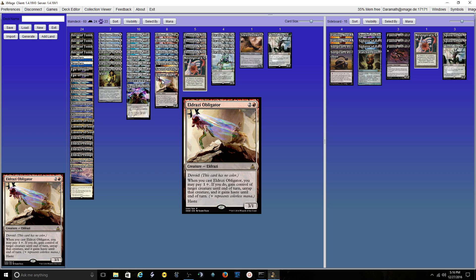I run one Eldrazi Obligator in the main and I'm looking to bump one up to the sideboard — I just need to figure out what to take out for it. This card has been really good every time I've cast it — I've won that game. I've tutored him up, stolen Primeval Titans, stolen Thought-Knot Seers to swing back for lethal. I can steal other Reality Smashers, or Emrakul, or whatever else. He has a very high ceiling and not a very low floor, because you're always going to get another creature off their side and push through additional damage.